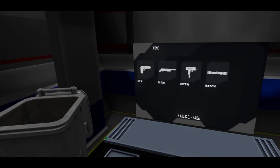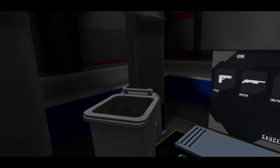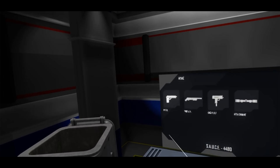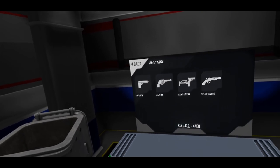So to start off, let's take a look at the Item Spawner. The first big change is that it no longer works by actually pressing your hand against it. It now uses the laser interaction system, which is tremendously more useful.